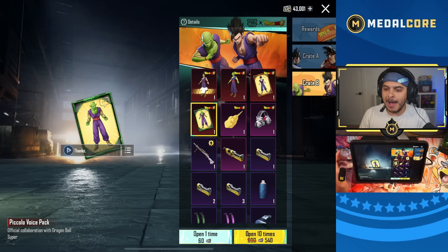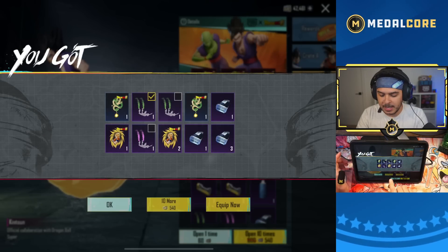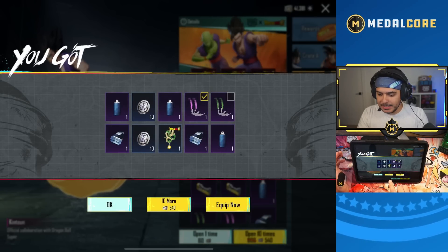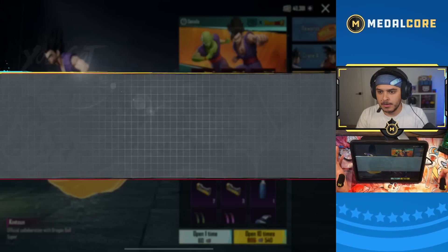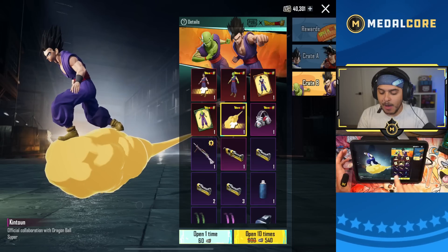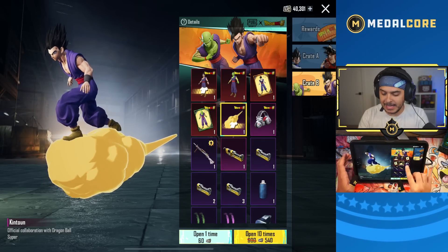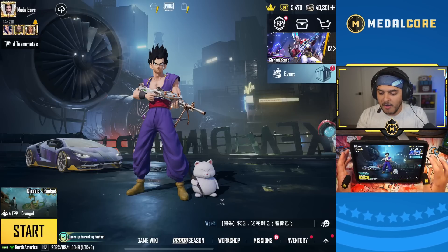The voice packs sound sick! We are missing the cloud item — that's the one thing we're missing. We have 3,000 UC left. We got both mythics, we got materials, and we got another material on the last opening. I really want that cloud but we got both mythics, the motorcycle skin, and tons of materials for 10,000 UC — honestly, that's amazing.